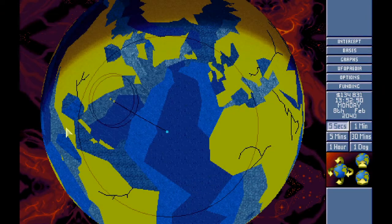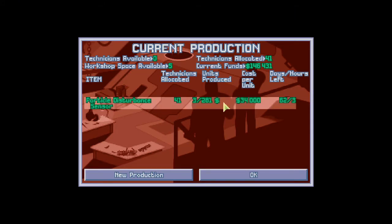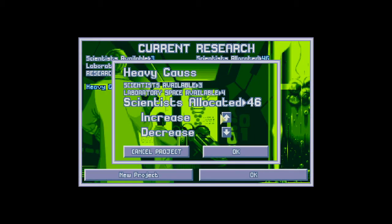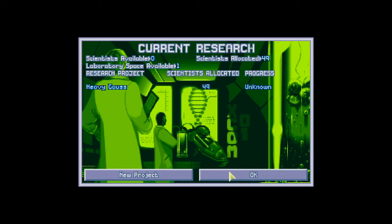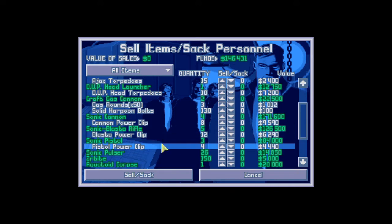Hey guys, welcome back to Terror from the Deep. When we last left off we had a really good mission, so fingers crossed we can keep that luck going. We need one more laboratory being built, and we can actually have another scientist. Let's see what we can sell — sonic pistols can go, we need one for research.